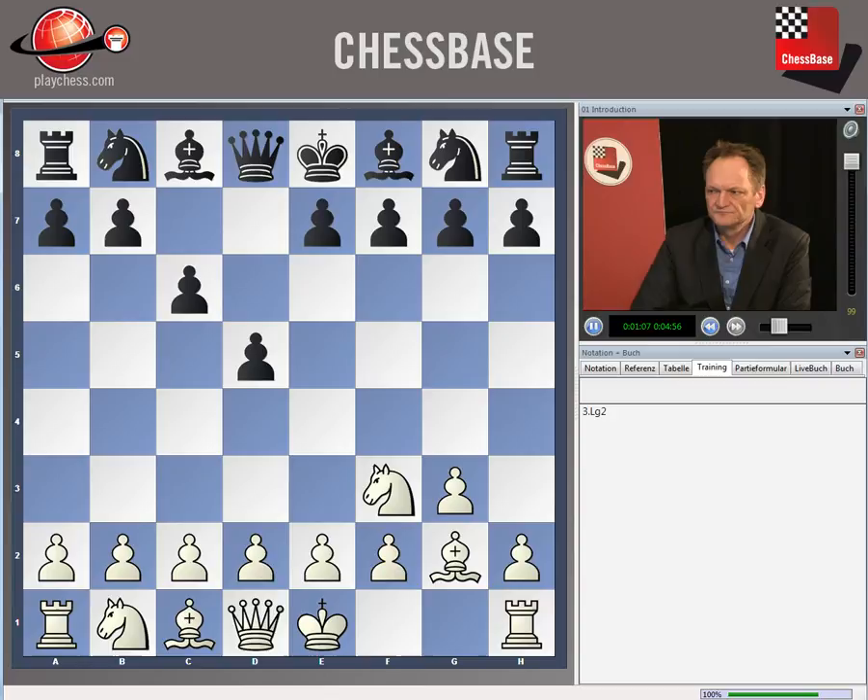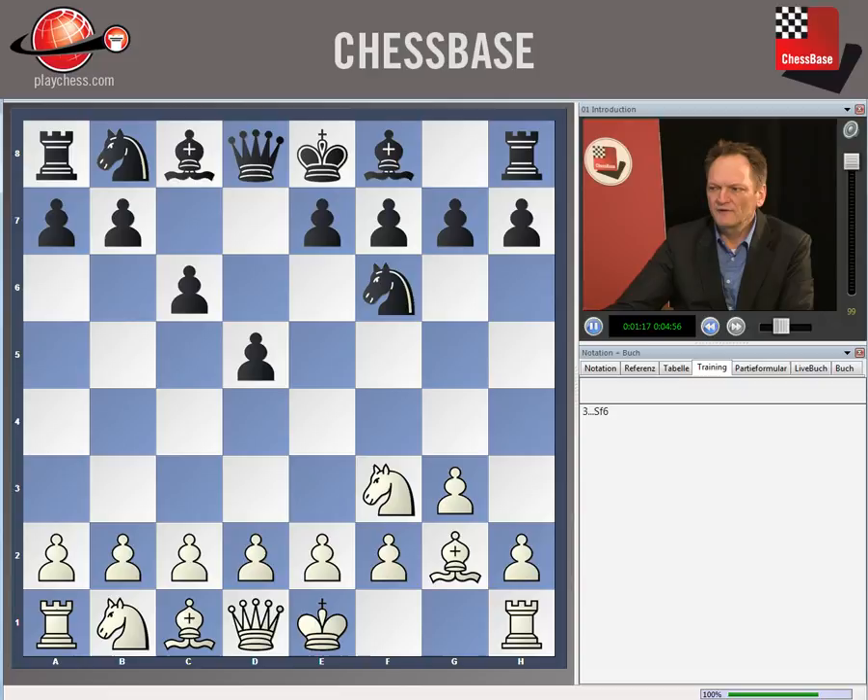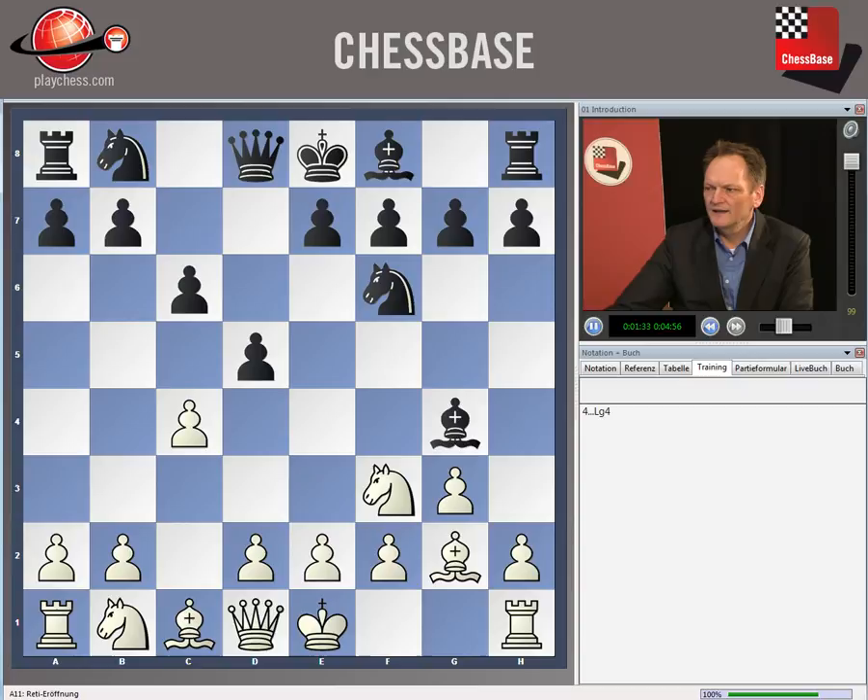After bishop g2, we play bishop to g4. If we play knight f6 instead, then I think white has chances to get an advantage with c4. If bishop f5, then white can capture on d5 and play queen to b3 with chances for an advantage. And after bishop g4 instead, knight e5 gives chances for an advantage. I will talk more about those lines in the DVD.